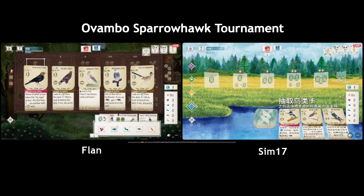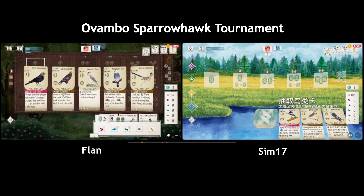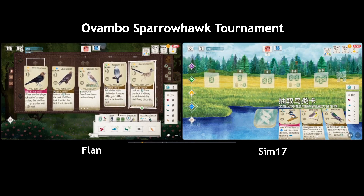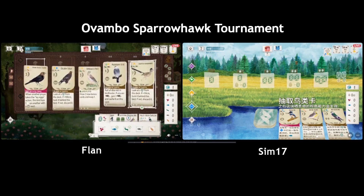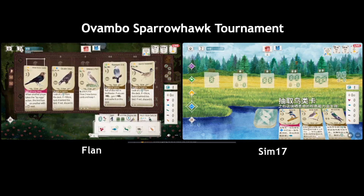I think the Kingfisher and the Swallow are going to be contested. Which one would you take first? From Flan's perspective they don't have a wetland bird so they kind of need the Kingfisher. You can play the Swallow in the wetland too but then you have to pick up a grub — that's three turns. If they pick up the Kingfisher then maybe they can keep the Cowbird and still take advantage of it.